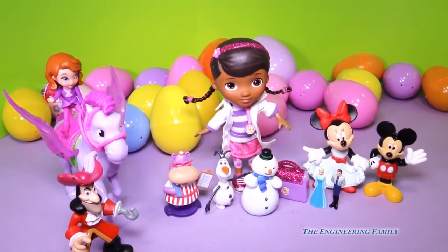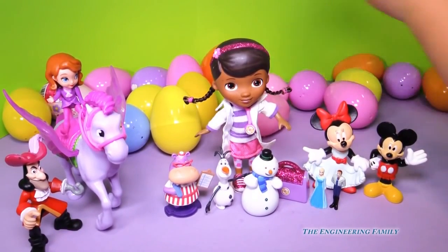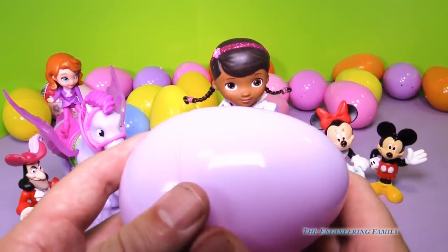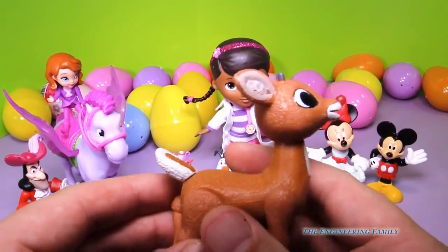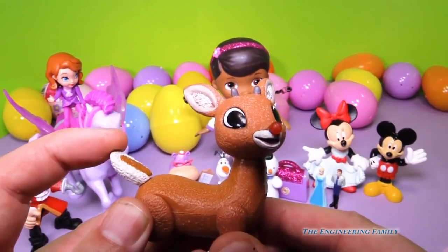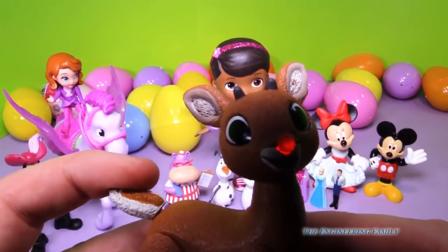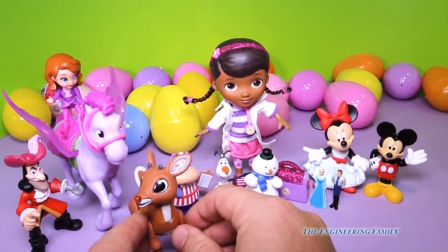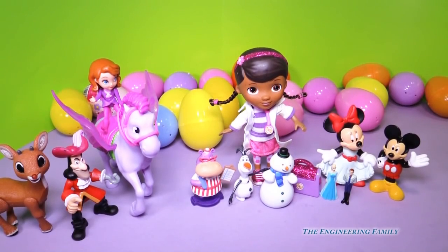Okay, grab one - just grab any one you want. Another big egg? I don't know what's in it. It feels like nothing, but I can hear something. It's Rudolph the Red-Nosed Reindeer! Hi everybody. Watch Rudolph's nose - it lights up, right there in the camera. I can see the flash for a minute. Okay Rudolph, you keep an eye on Captain Hook, because we've got to make sure he doesn't get up to anything. And if he does anything wrong, Rudolph, you need to tell Santa right away.